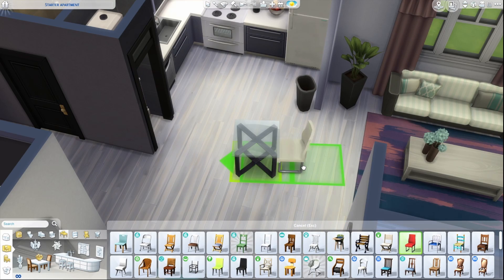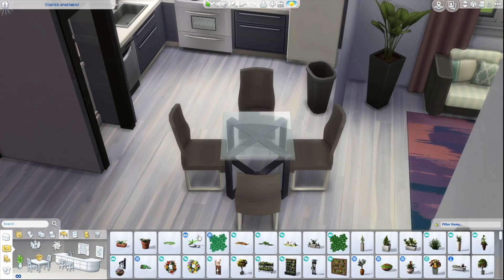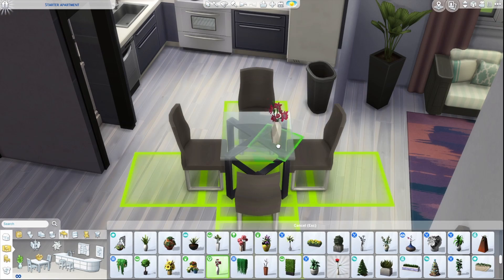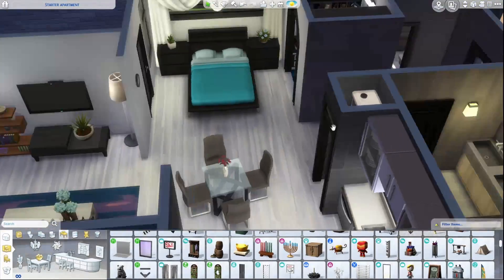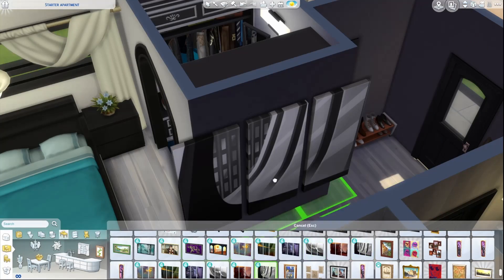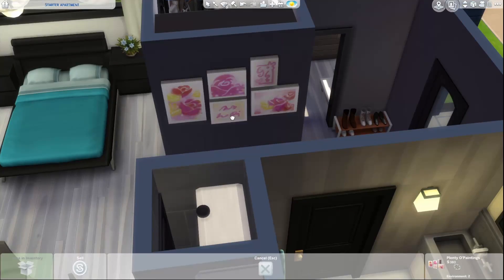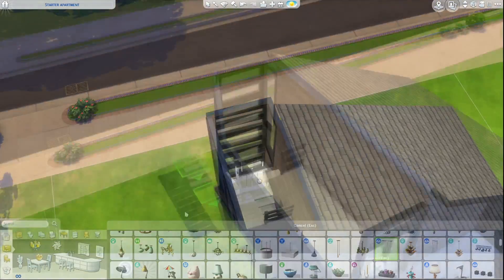Moving on to the dining area — I know that on the floor plan it has two island kitchen cabinets, but I thought this fitted better. I know it's kind of in the middle of the walkway, but I didn't really dislike the way it was. I thought it actually matched the idea of the whole house look anyway.